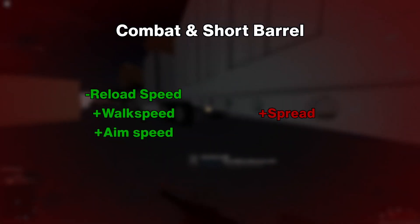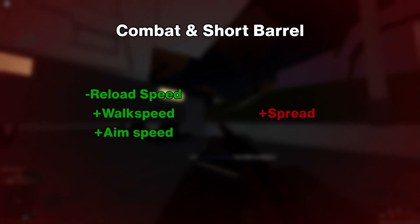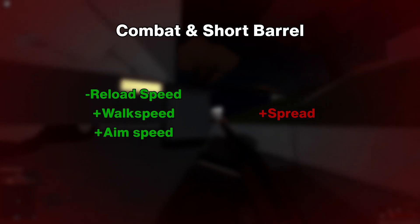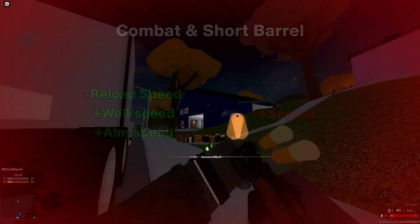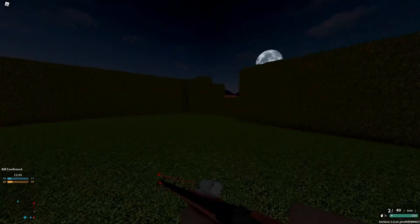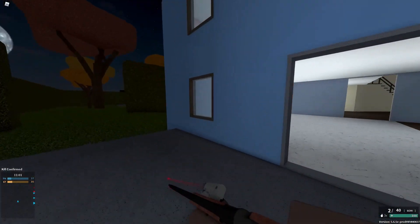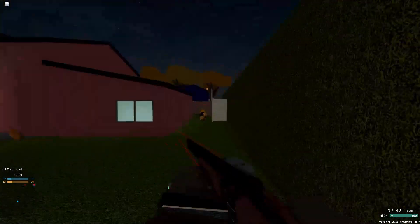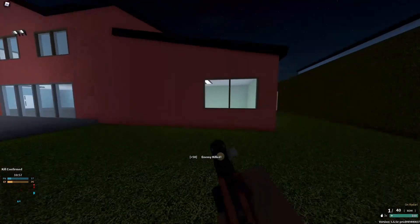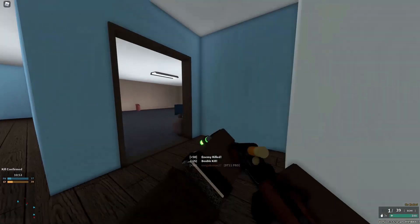Combat Barrel and Short Barrel both reduce reload speed, increase walk speed, and increase aim speed at the cost of increasing spread. These options are actually pretty good on small maps, where the reload speed benefit helps offset the larger spread and spread isn't much of a problem anyway. Of the two, Short Barrel offers more benefits but also more downsides.